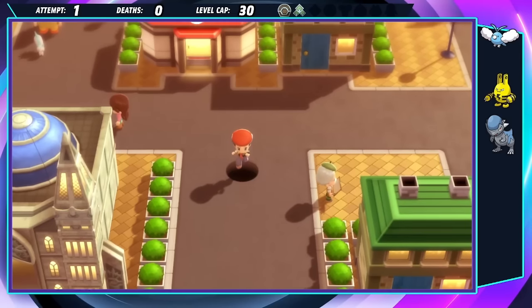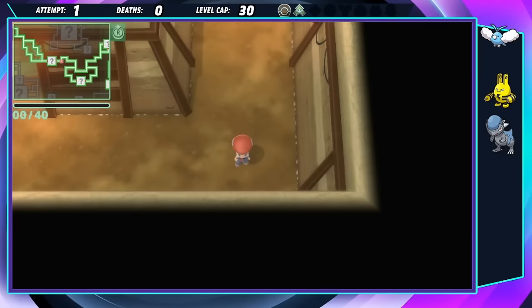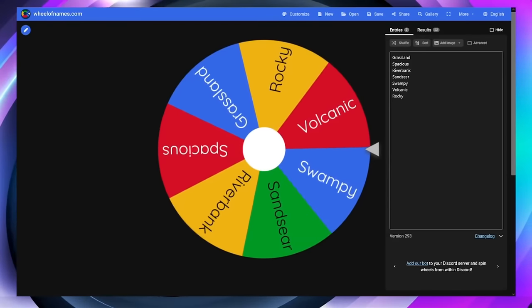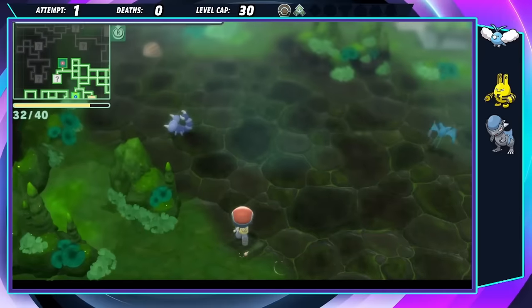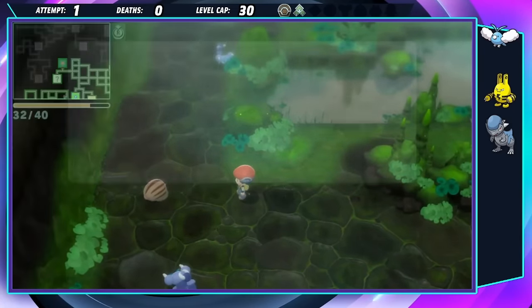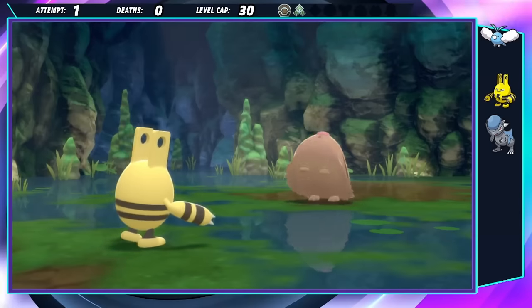It's a long road to Veilstone City, so I take this time to get our underground encounter. We should be at a high enough level now. Spinning the wheel brings me to the Swampy Cave, and the rare spawn here is Swinub. Not a bad Pokémon, but it perfectly counters my team. When the Quick Ball doesn't do the trick, I get a little nervous, but they only use Mist.